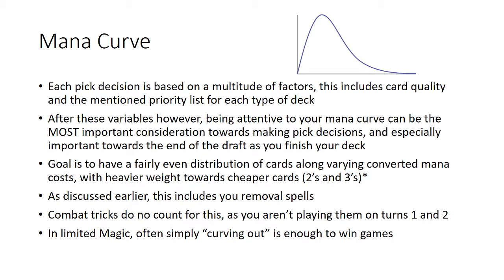Combat tricks don't really count toward your mana curve — even one and two mana combat tricks aren't being played on turns one and two. The most accurate way to handle combat tricks is to take them out of your mana curve entirely. They play more into your ratio of creatures versus removal spells and non-creature spells rather than into the curve itself.